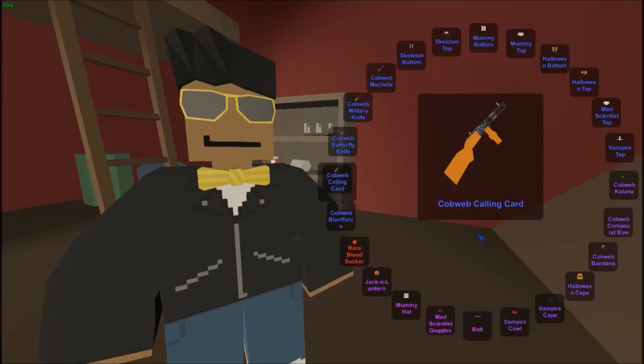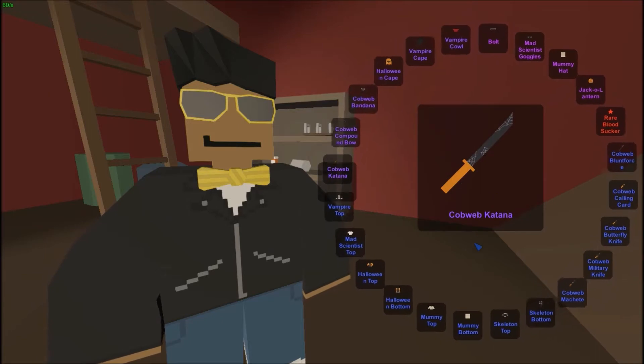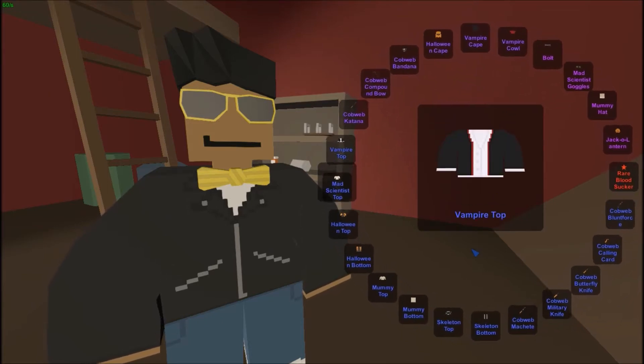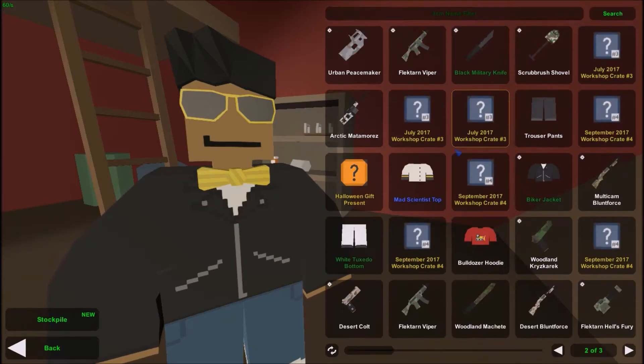Oh man, oh please, give me something good. We're getting a purple! Yes! A cobweb — we're getting a vampire top. That's okay, it's still fun. Oh, a mad scientist top — I was wrong. Cute. Well, not cute, but it's kind of cool. I might sell it, actually.